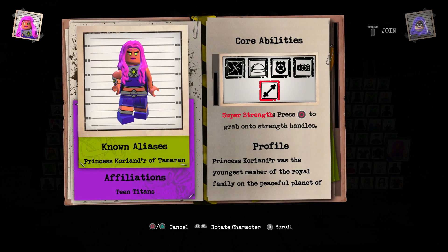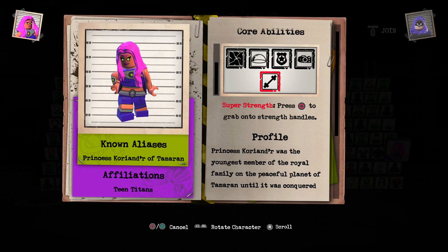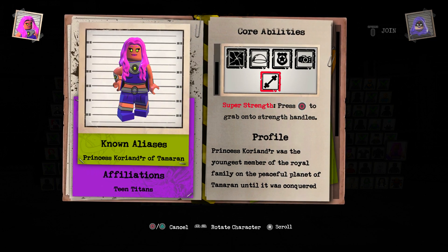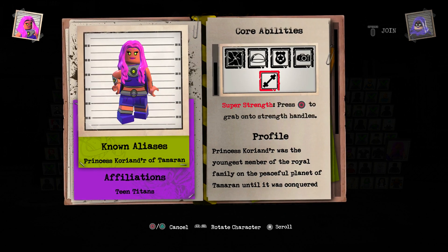She also has one more ability — she's super strong, she can lift handles and stuff. Princess — whatever her name is, I don't know how to read it — was the youngest member of the royal family on the peaceful planet of Tamaran.